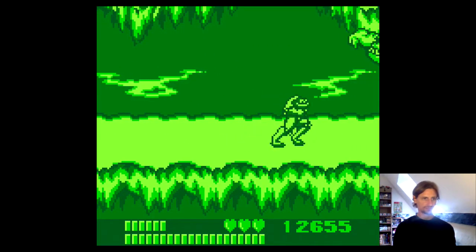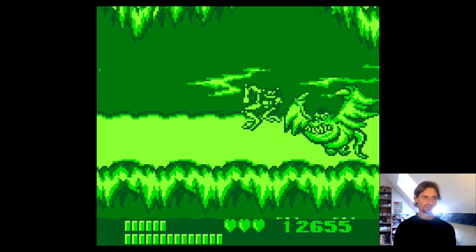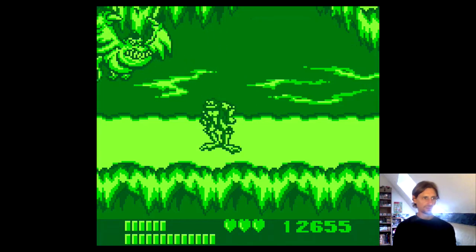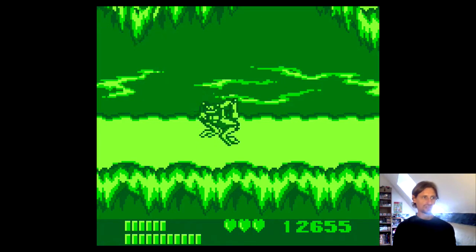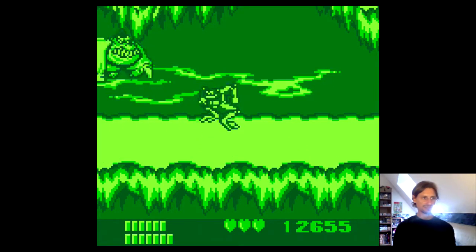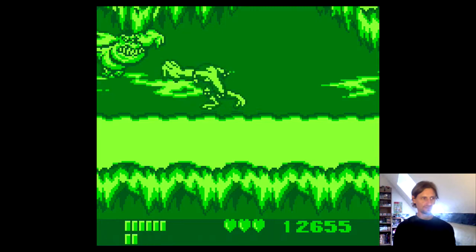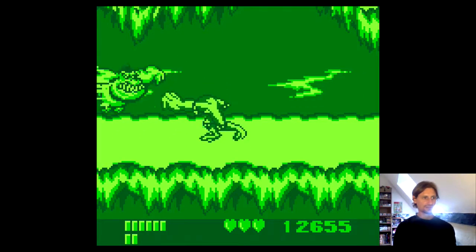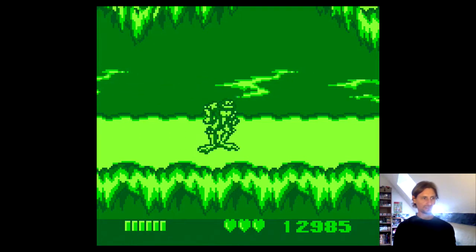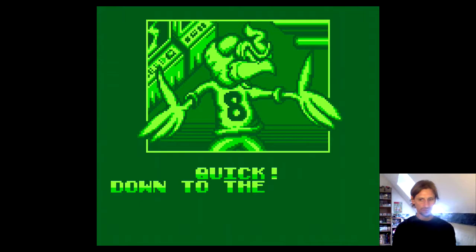Now we're up to the boss. We can just jump and attack. They're a bit like dealing with the tornadoes — just want to be making sure you're standing still so you don't accidentally jump forward into him. When he does a slam attack, that's when he's going to switch sides of the screen, so he'll kind of fly straight overhead. You can't really attack him during that, and he does quite a lot of damage, so you just want to make sure you're not jumping. Just let him pass overhead, and then carry on doing what you were doing.